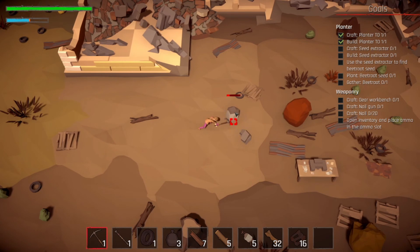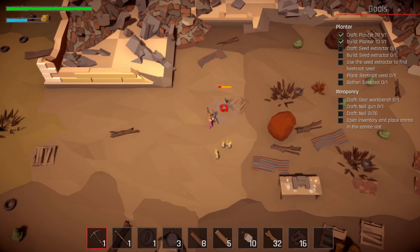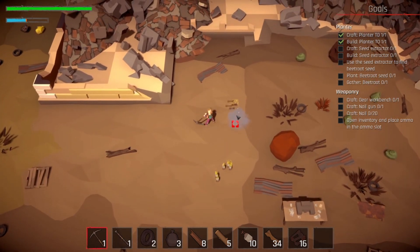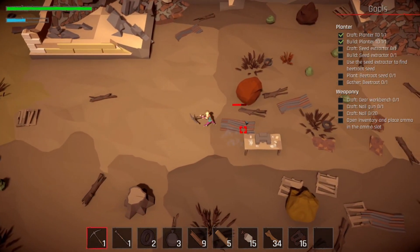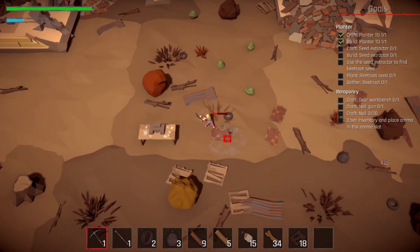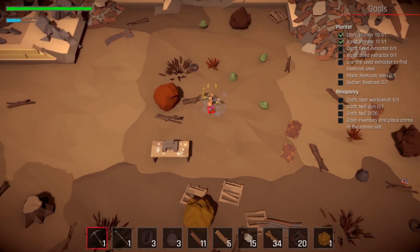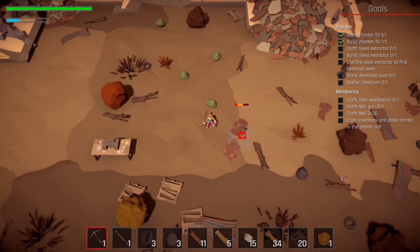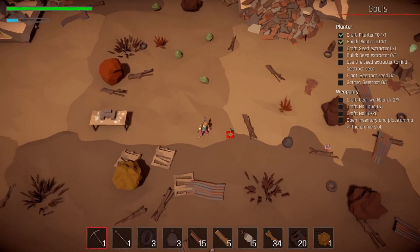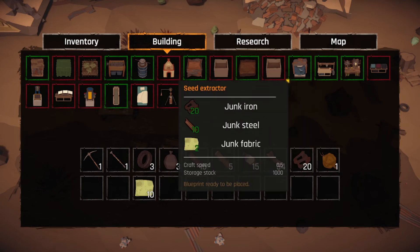Like every single thing has a good use so you need it all. Let's clean up this little bit and then head back up to see what else we can make. Might as well bring some extra steel and iron. I think we have enough iron for the seed extractor. Oh, it just looks like a little yellow fairy dust. For the seed extractor we can actually make that now.